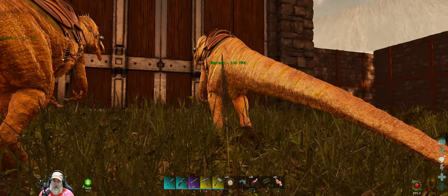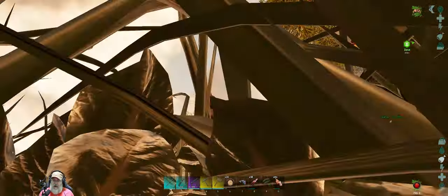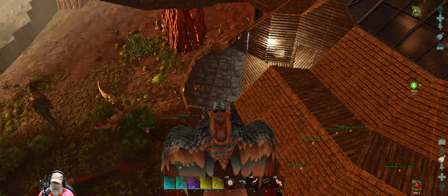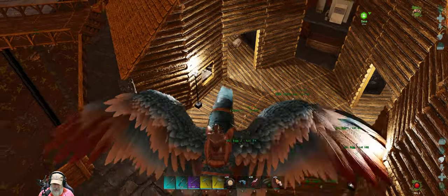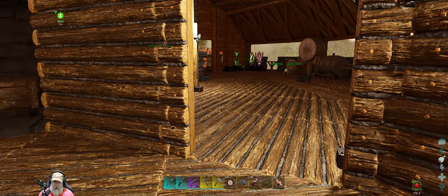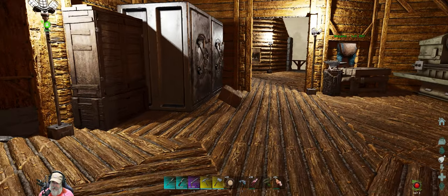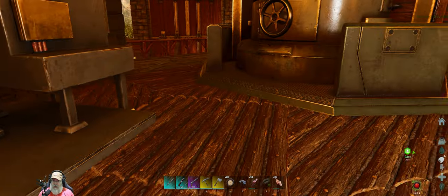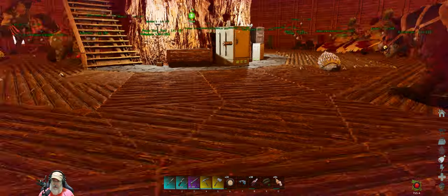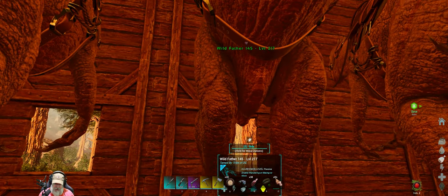These three baryonyx are all fully imprinted. Barista was a wild one but we're taking her too since she's been sitting there with nothing to do. I've made the decision to go pretty much across the board with baryonyx for all the caves. We'll keep the sabers down at the lower south cave since they're there with a trough and shed, but for every other cave we're just going to use baryonyx — they're just really good creatures that can get into the caves.